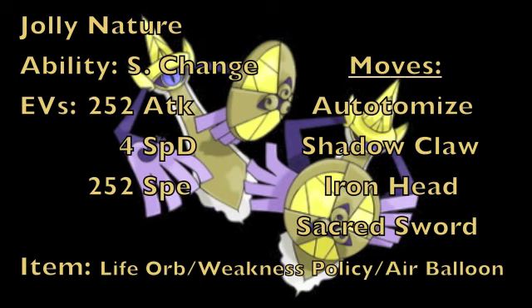Because Aegislash has such amazing bulk in shield form even with no investment, you can often take a super effective hit, activate Weakness Policy to reach +2 in both attacks, and then use Autonomize to boost Speed by two stages while reducing weight. The moves on this set are Autonomize, Shadow Claw as your main Ghost-type move, Iron Head as your Steel-type STAB, and Sacred Sword for coverage — which together let you hit everything in the game for at least neutral damage.